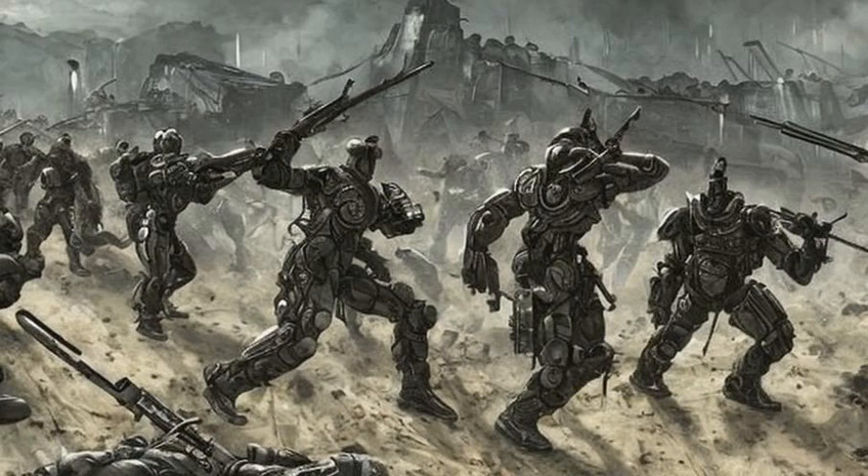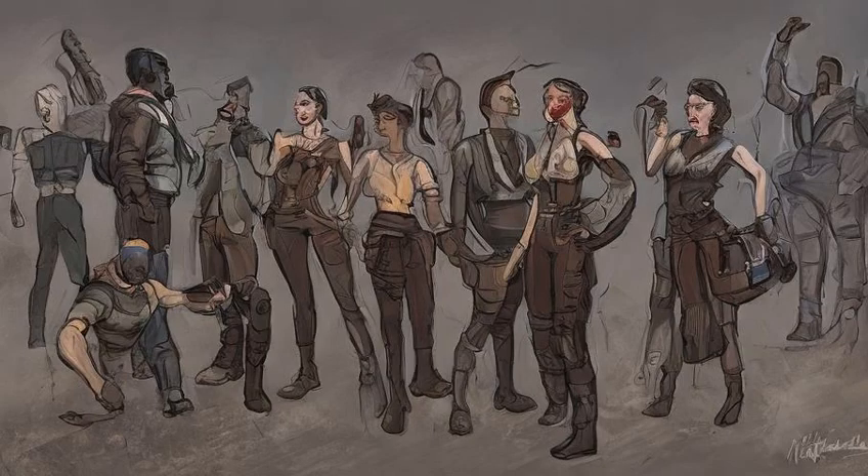Since the Brotherhood of Steel members will attack him on sight, the settlers might join the firefight as well, triggering a massive firefight. Being essential characters, the settlers will overpower most of the Brotherhood members stationed at the airport, save for the essential NPCs like Madison Lee, Ingram, Gavel, and Lucia.